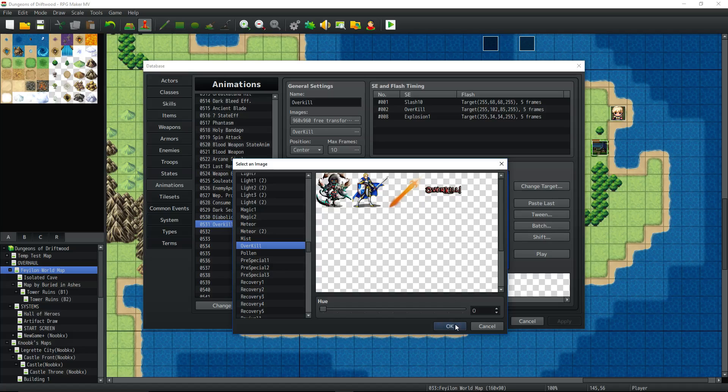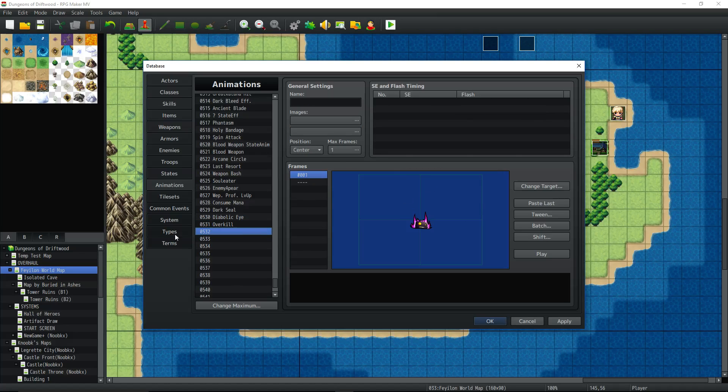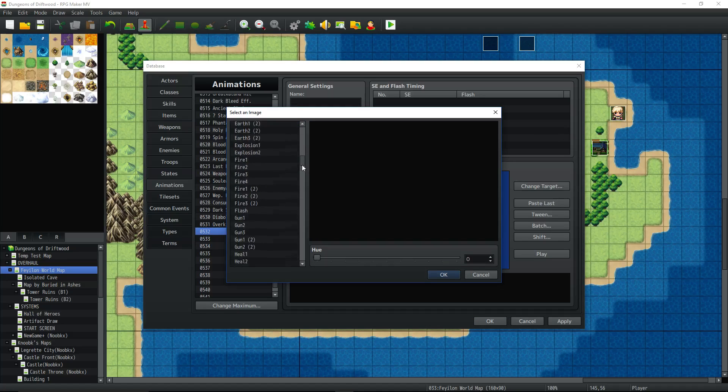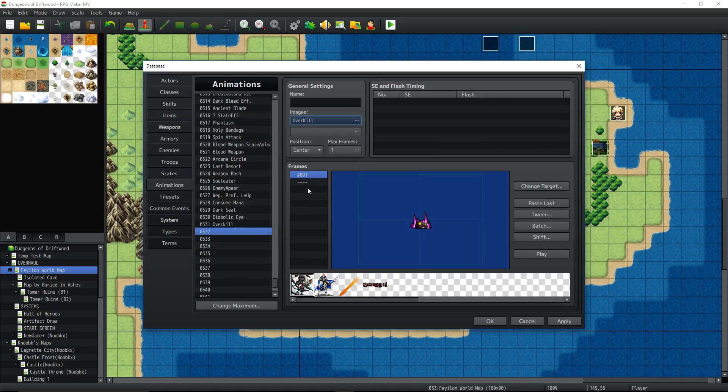So we're going to select this as our image. I'll actually do it from the beginning so you can see — you're going to select a free slot, go down and select the image of overkill. Scroll down to the O's, select overkill, and you can change the hue if you want. Now you're going to press Ctrl+N to add frames until you get about 10 frames — however many you want. You can press Delete to remove them.